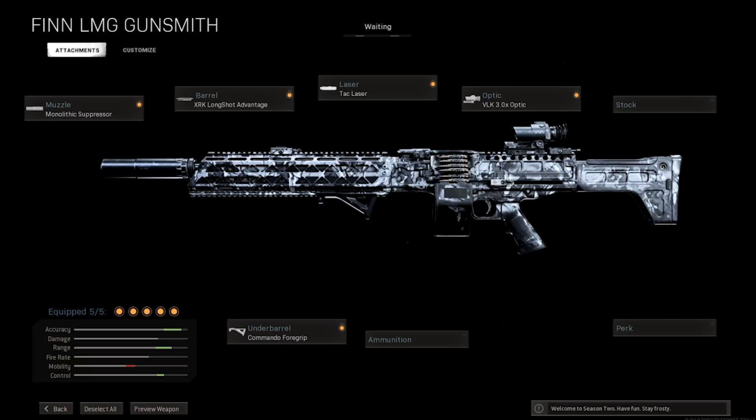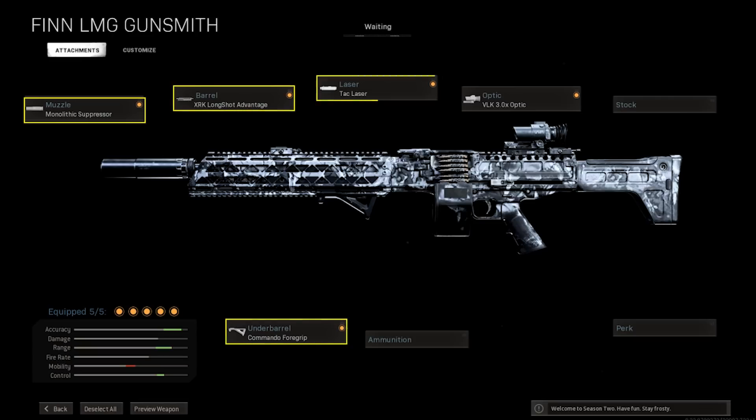Next up, the Finn. Almost everything has a monolithic suppressor. The Finn with the monolithic suppressor, the XRK Long Shot Advantage barrel, commando foregrip, tack laser, and the VLK 3.0 optic. A lot of people try to use the Finn with the chainsaw conversion, but I'm going to throw a curveball — I actually think the Finn is best used in its slower firing mode.